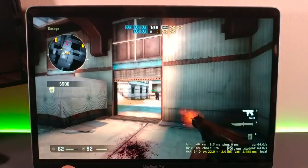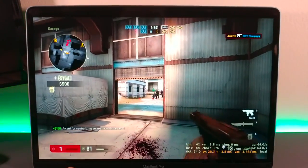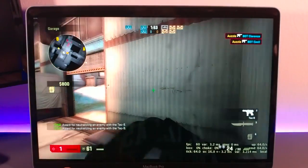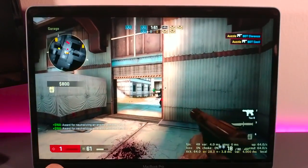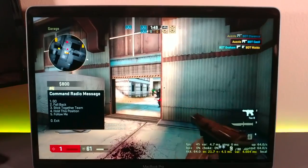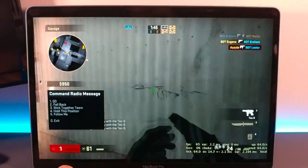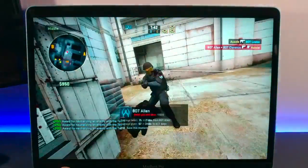Let's start out with Counter-Strike Global Offensive. While running the game on medium settings at 2880x1800 resolution and a 16x10 aspect ratio, my average FPS was in the mid-60s while roaming the map. Once I started to get into gunfights, it dropped to the mid-40s and as low as 35, but it was definitely playable.